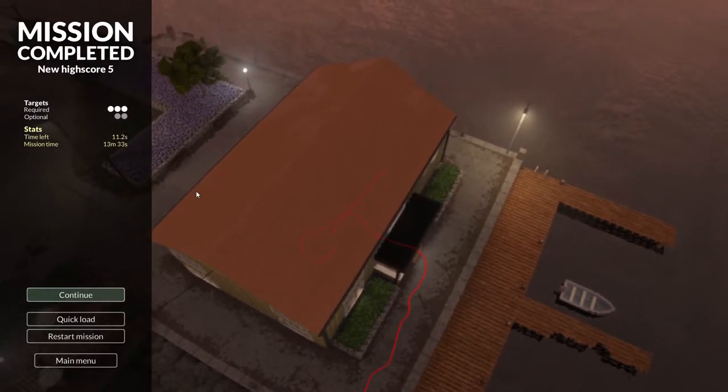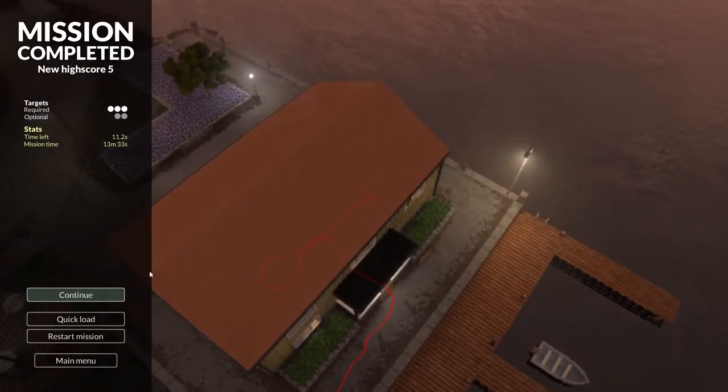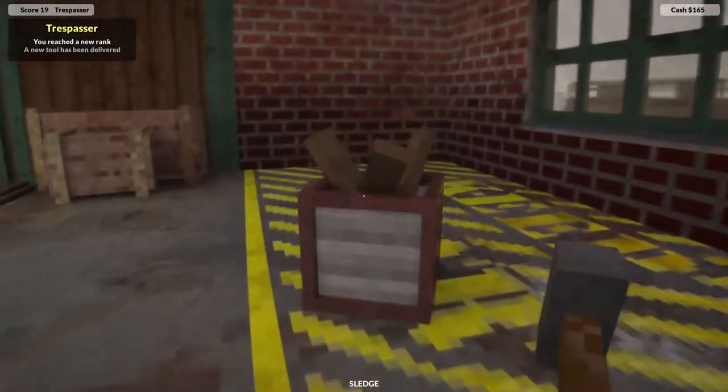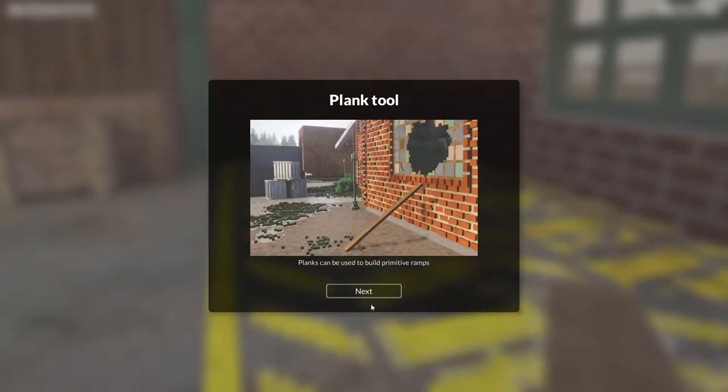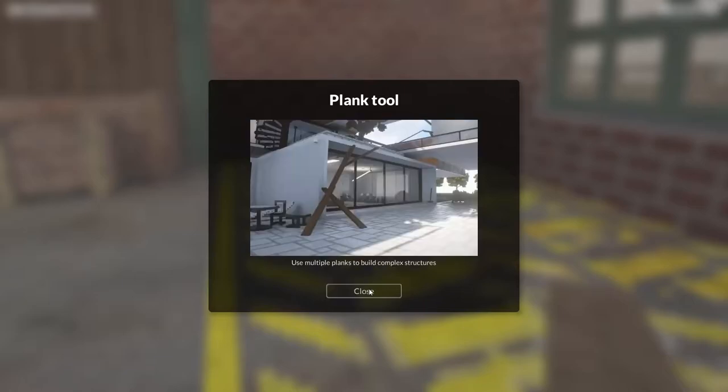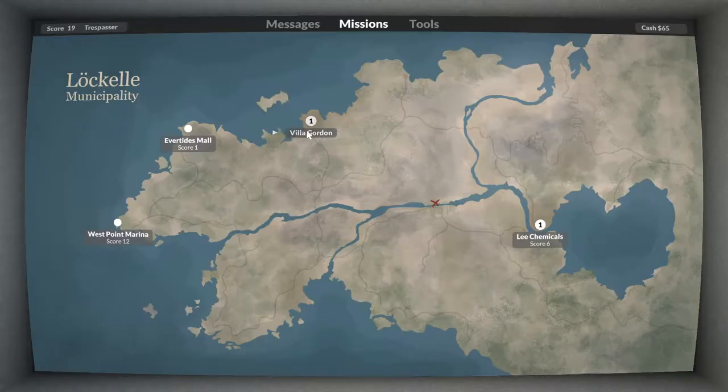Not quite the first try I wanted, but I kind of caught myself in the error. Let's see what's next — ooh, Trespasser, new rank! Let's see what the new tool is. Oh okay, so I can make little ramps and stuff, and I can attach things. Let's check out the car wash mission.